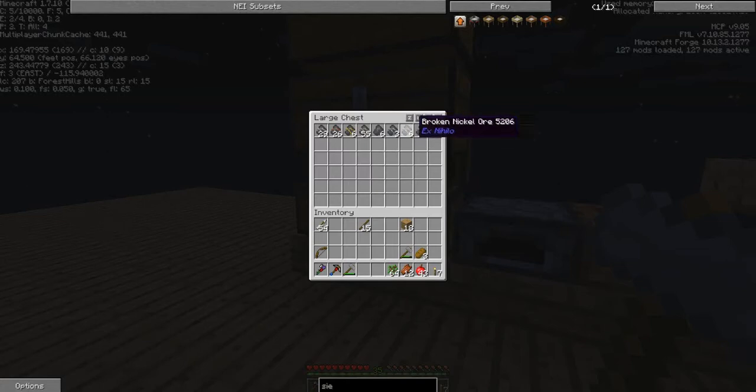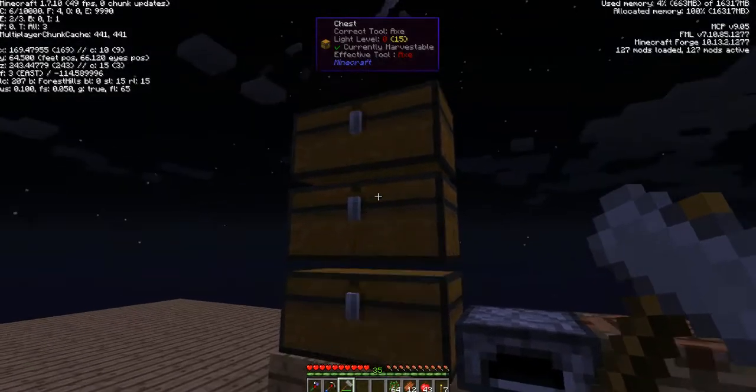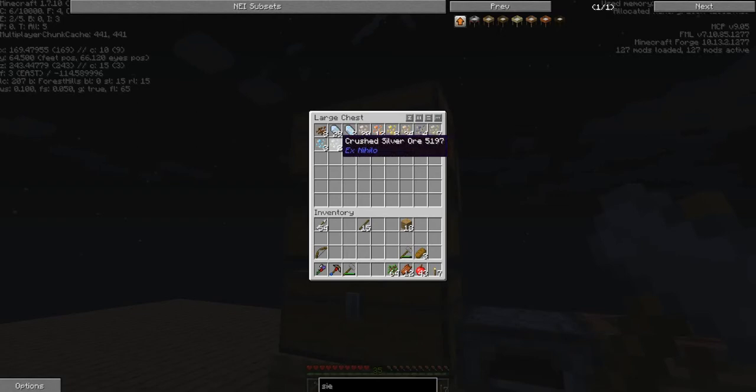From using the hammer I got some broken ores, some crushed ores, some sirtis, some cocoa beans, and some ancient spores which we're going to use to build a mycelium patch. We can then put a bucket of water on it to get some witch water. The witch water will give us soul sand, and you can sift soul sand for different resources like quartz and other things.